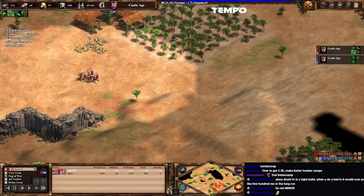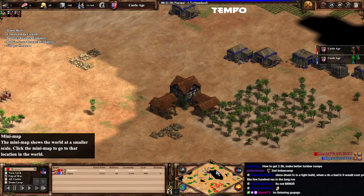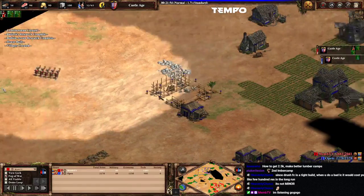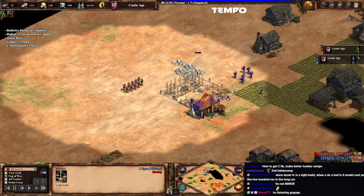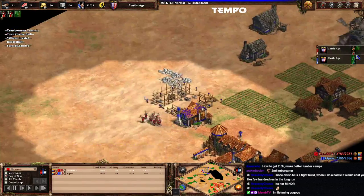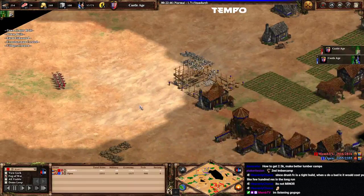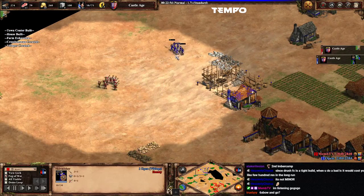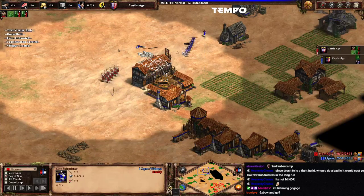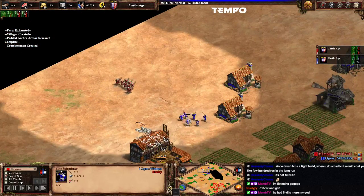This attack should have been a few minutes earlier — then you might have even stopped this TC. Maybe go around here on the right side, or just break in somewhere. You have ballistics. You should force a fight now. Those skirms don't do anything — they're not elite, neither do they have armor upgrades or ballistics. Send out this army to group up. Force a fight, force him to micro. You have ballistics and ballistic arrow, he doesn't have any upgrades — they're still super weak.